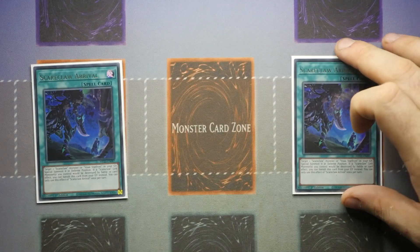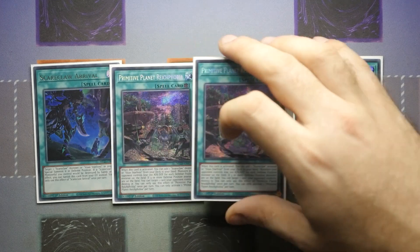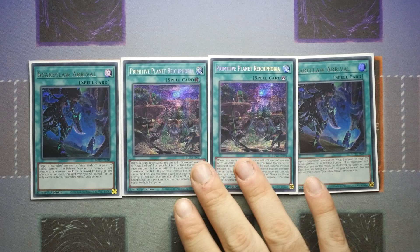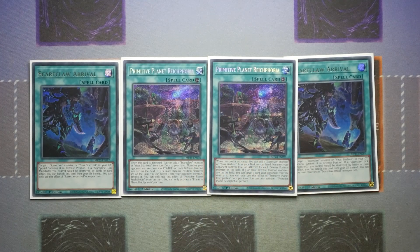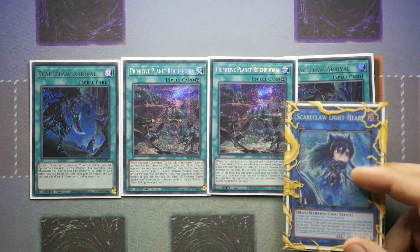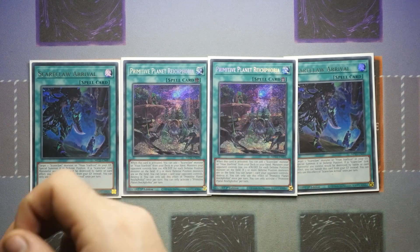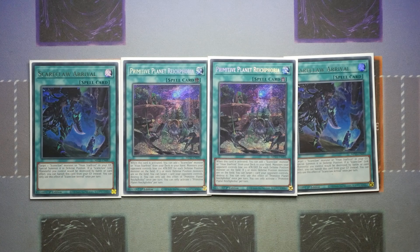We've then got two of Scareclaw Arrival and two of Primitive Planet Reichphobia. You only really need two because you don't want to open it — you want to be searching it off your Link 1, your Light Heart. Monster Reborn Scareclaw Arrival is not a once-per-turn for the banish-to-protect effect, and it gives you the ability to search off Right Cart, or if you already opened it you've got two extenders for pretty much free.